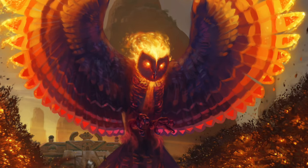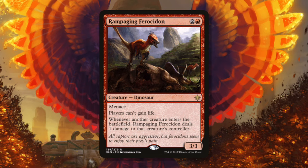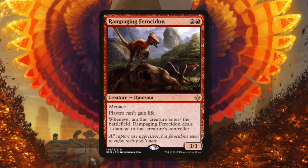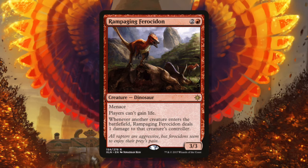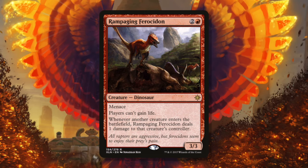The card of the week this week is Rampaging Ferocidon. For 2 and a red you get a 3/3 dinosaur — and you should just always play dinosaurs, that should be a cube rule. It has menace and players can't gain life. Whenever another creature enters the battlefield, Rampaging Ferocidon deals 1 damage to that creature's controller. To really get how good this card is, we're going to look at it piece by piece.